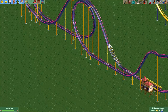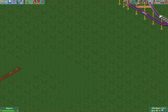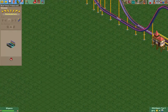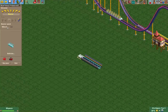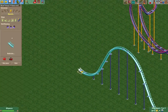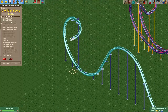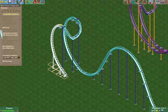Let's now show you how to build one of these. Starting with the first one — this is quite an easy design to make. First we'll put four station pieces, then four booster pieces at maximum speed 107. Then we'll just build up and build down again, put a large half loop, put a nice cobra roll, and we go back to here.